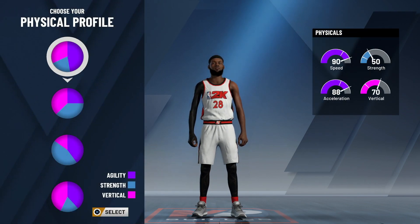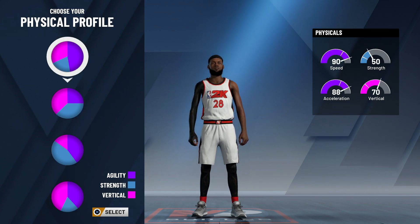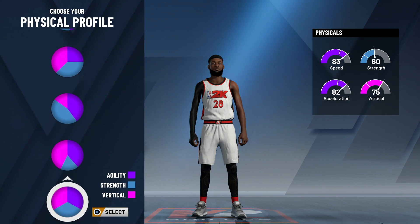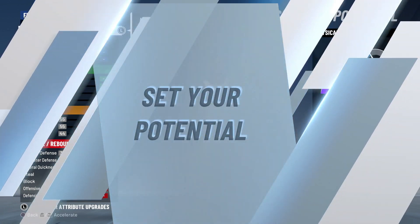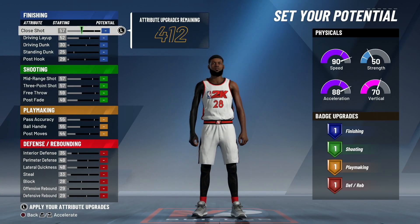Now once you choose that pie chart, for the physical profile you want to choose the very first one, because whenever you create a dribbling archetype you always want to go for whichever pie chart gives you the most speed. As you guys see: 77 speed, 86, 86, 83 - the first one gives you a 90 speed, so just go with the very first pie chart.